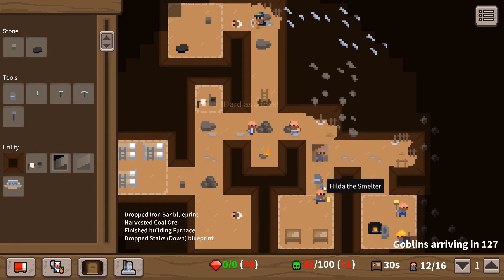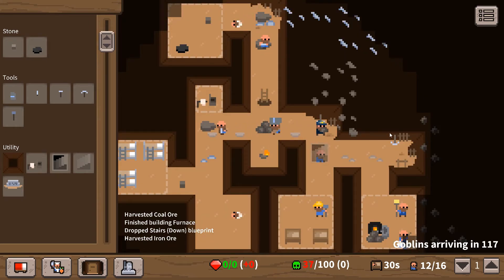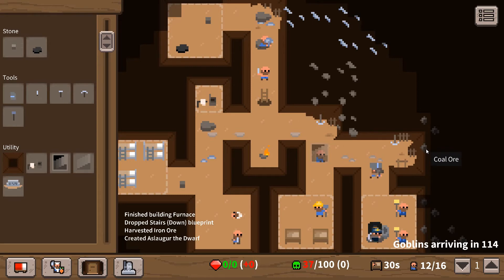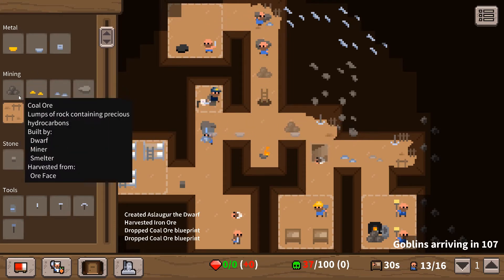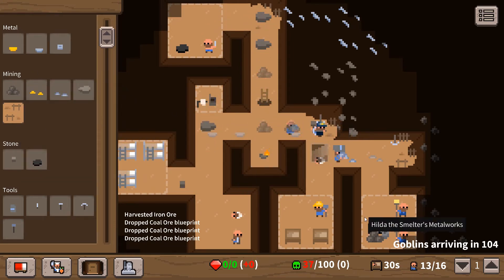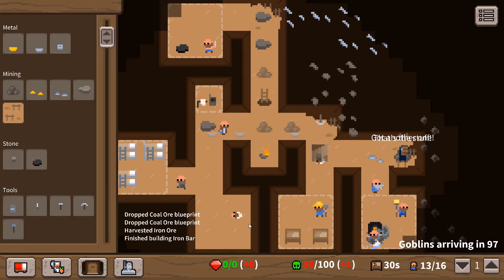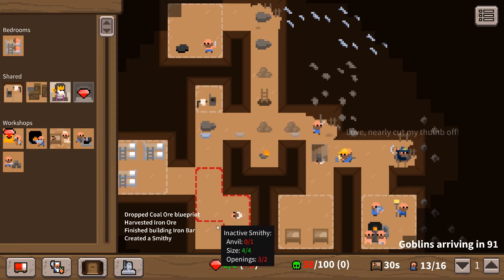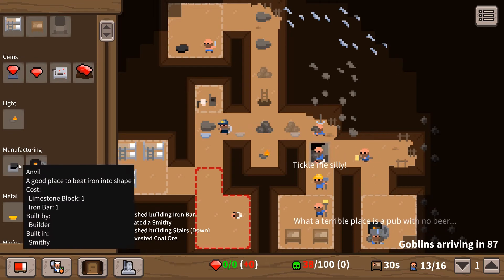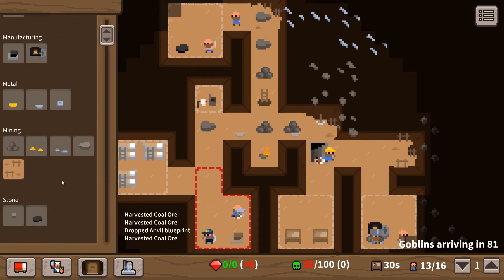We need to start expanding down as well, so let's do a staircase down. Busy busy busy - got 12 dwarves at the moment, not sure where they're all hiding. We probably need more coal - seems to run out of coal yet again. This is a spare room so we're gonna try and make some weapons. We need an anvil in there.